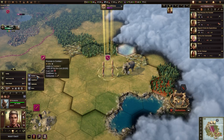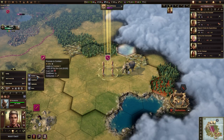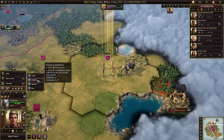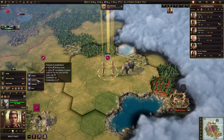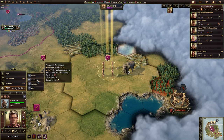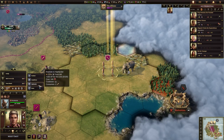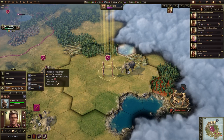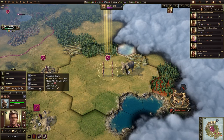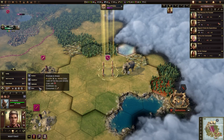I will promote the unit. The options you get for promotions aren't always the same every time. You can see we are fatigued now — we'd have to force march them. We can give them Combat 1, which gives plus 5 attack and defensive strength. We can give them Amphibious, which gives plus 50 attack strength if they attack across a river, or 50% attack strength for land and water combat. We could give them Highlander, which gives plus 25% attack and defensive strength if they're on a hill.